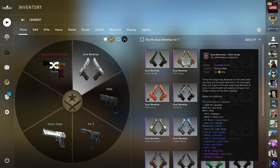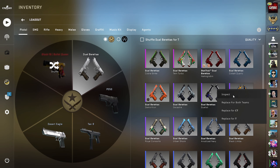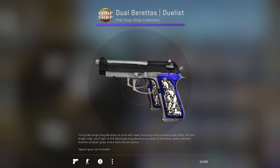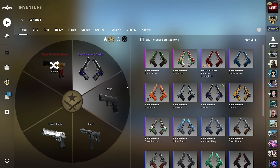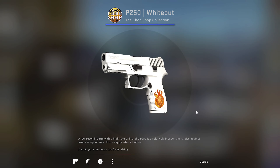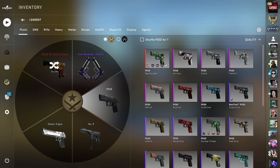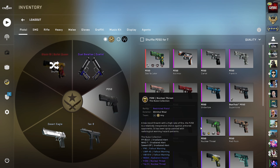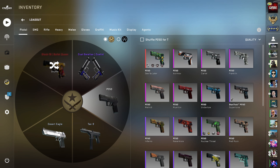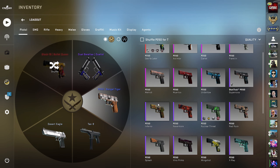For the Dual Berettas, my go-to for the last while has been the Twin Turbos just because they have the word turbo in them. But I kind of like the Dualists because of the sapphire grips, so we're going to go with the Dualists. For the P250, the Whiteout would be nice — there's so many great options like the See You Later and the Bengal Tiger. I'm going to go with the Bengal Tiger because I haven't really used it that much and it looks pretty sick.